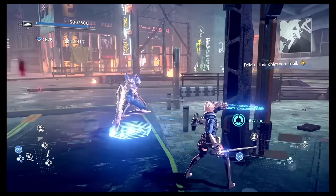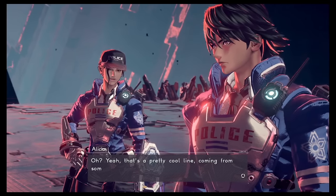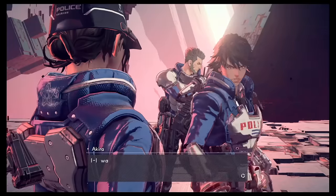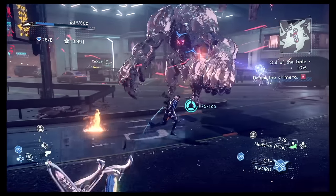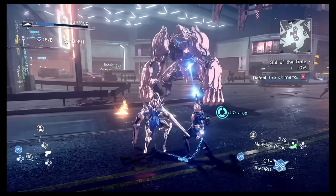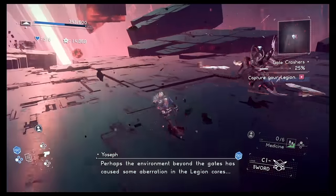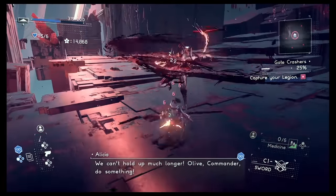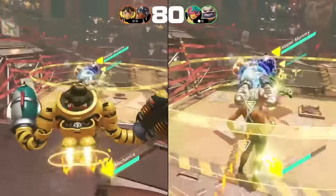Astral Chain is an action game made by Platinum Games with a crazy anime story. The co-op mode is an assist mode where the second player controls the Legion, which is attached to the first player by a chain. The controls take some getting used to, but once you figure it out it's actually pretty fun, and it's great to see a story-based game with co-op.